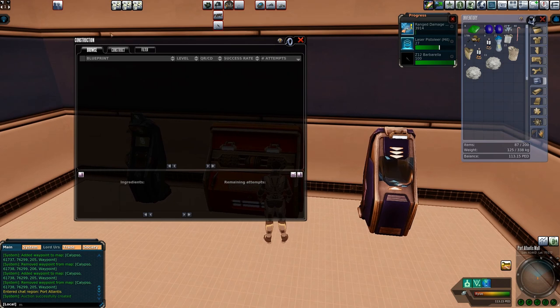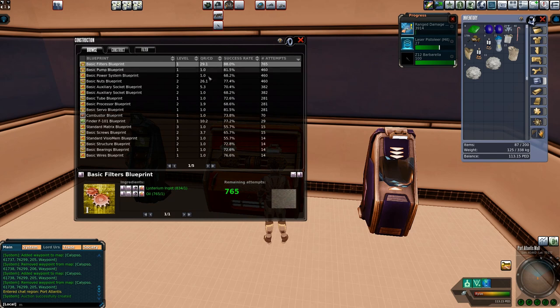The third thing in Entropia Universe you can do to make PED is crafting. This is where it gets a little bothersome. Construction is very much a luck thing because if you look at the success rate - 88% success rate - the maximum you can get up to is 95%. Now, 95% success rate does not mean 95% of crafting attempts are going to be successful. That success rate percentage is a blend of success and near success - they get you a little bit with that. But don't worry too much, because where you're going to make money crafting eventually - and this is a long, long time away - will obviously be either luck or by making weapons.